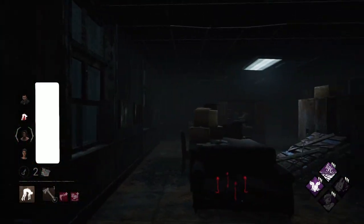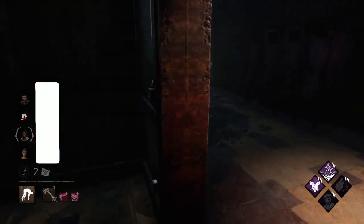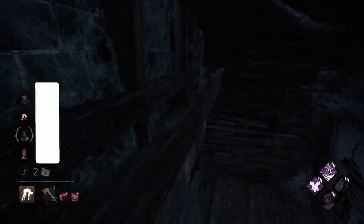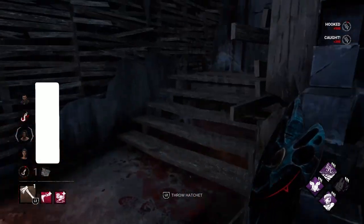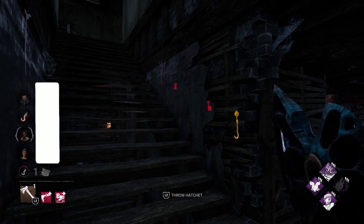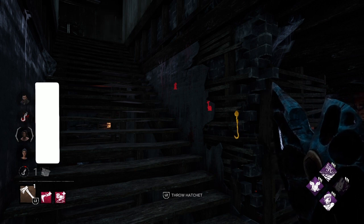All we care about is getting a survivor on a hook. We have basement — I hope these people are ready for what's about to come. Because we're extra toxic, they're also going to get put on the back hook. And then we are just going to wait right here, because this is the new meta. You just simply wait, let them come. Just get your one kill — that's all it is. You don't care about anything else.